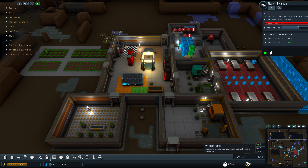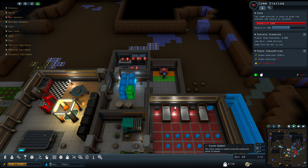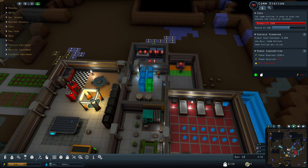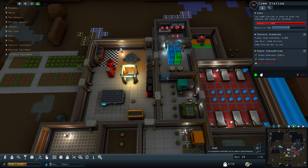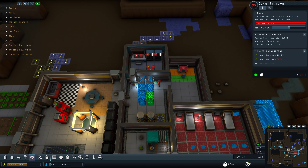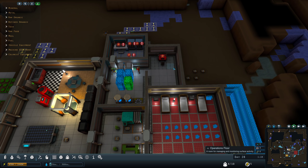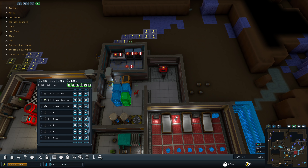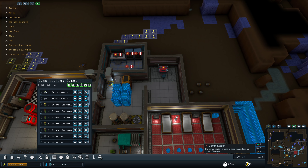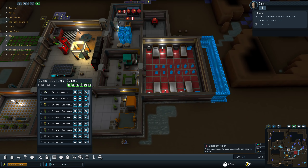What we're trying to do is get a comm station fully operational so that we can start sending people to the surface. I actually powered that stuff off, so I need to go into my build and prioritize the power conduits that lead to the comm stations so that I can get comms back online.